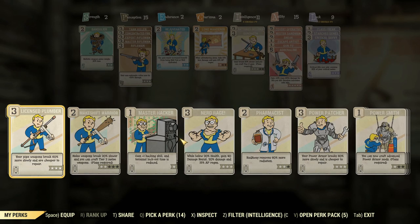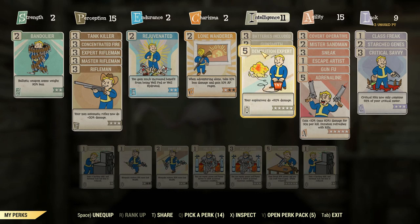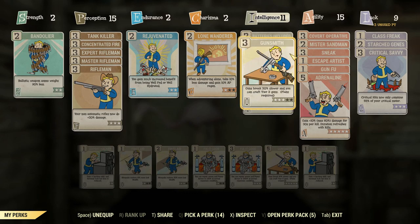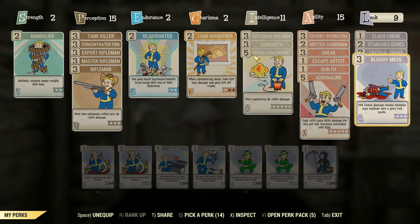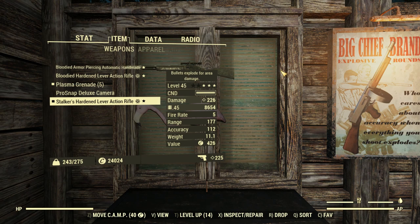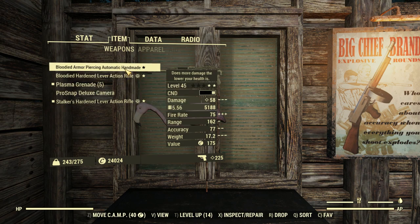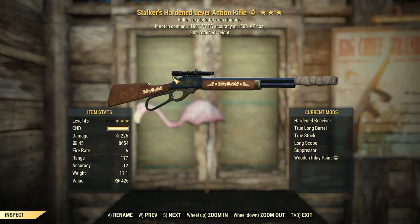It's an explosive weapon and we want to boost that explosive damage, so Demo Expert goes on. Instead of Nerd Rage, we've swapped it out for three ranks of Gunsmith, so the gun will last a little bit longer as we fire it. Blam S goes on, Critical Savvy for spamming those criticals — if we're going to have VATs accuracy, we might as well spec into those VAT-centric perks. And as you can tell, 226 damage on both of these — pretty damn good start.